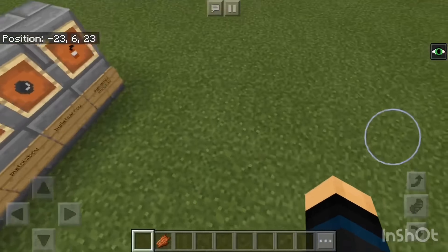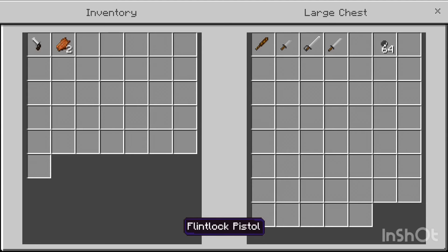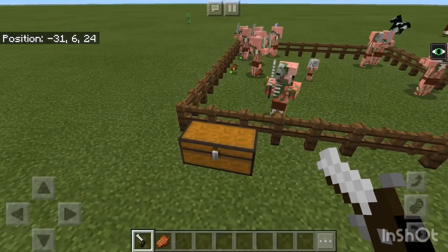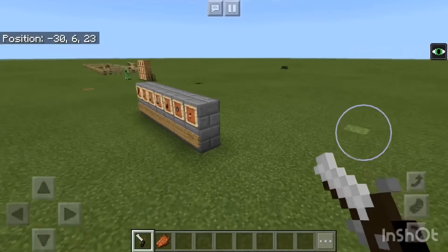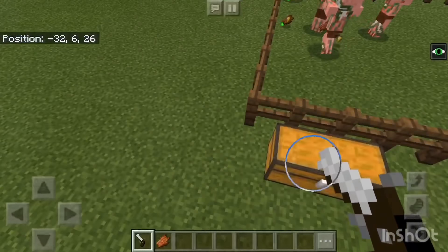By the way guys, this add-on is going to be inside my Minecraft zombie survival series soon. I'll add it soon so you guys can see that. Hopefully I'll be in it. Okay, the next weapon here is called the pistol. The pistol replaces the bow, and in order for the pistol to function you're gonna need some bullets.